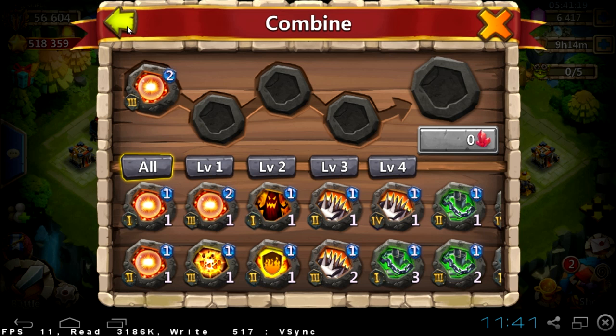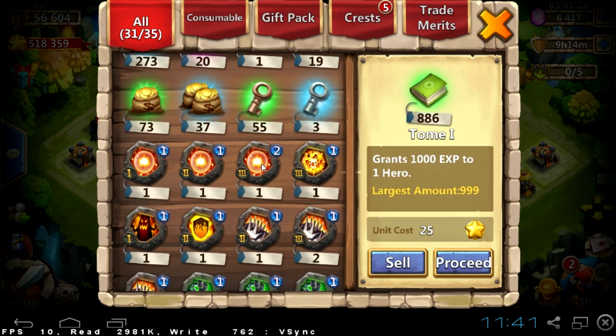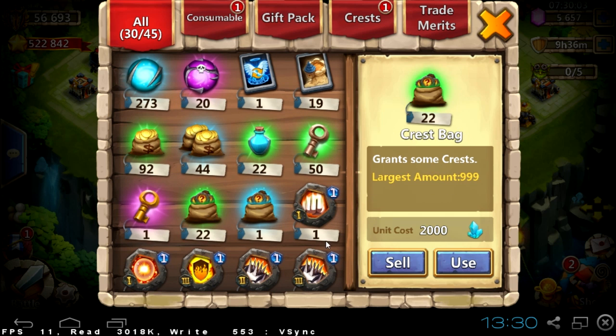give us a level one talent. The level two scorch gives much better stats — more damage, more health — so that's why you should combine them, even if you don't have a full set of level two.